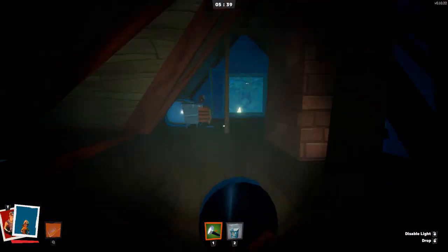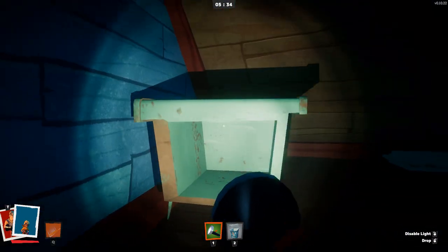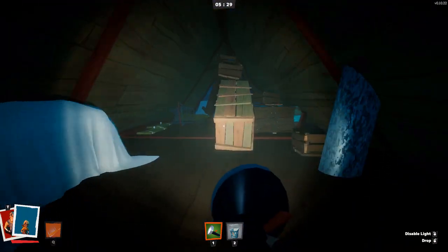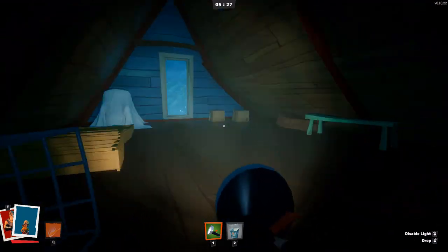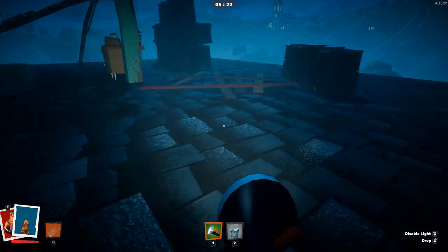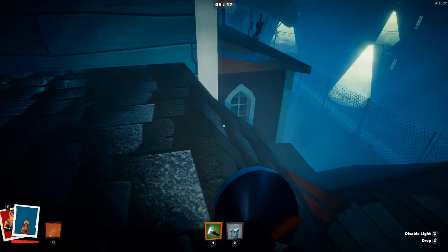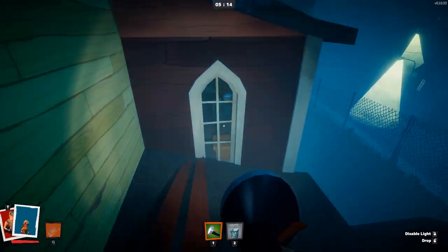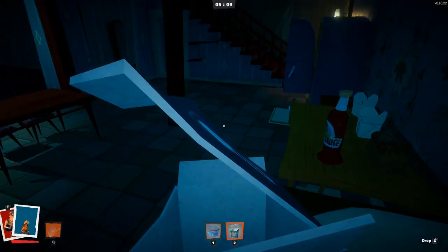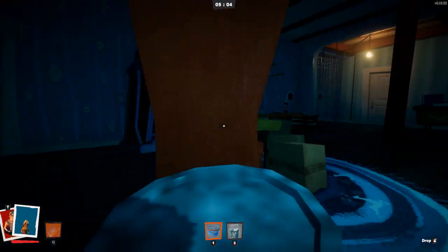Every now and then, keys will just spawn on top of things rather than in containers of any sort, so keep your eyes peeled for that as well as for keys in drawers. It's pretty easy to notice if you open a drawer and there's a key inside it — you're gonna notice that. But if it's just sitting on a table, it's surprisingly easy to just walk right past it and not see it.